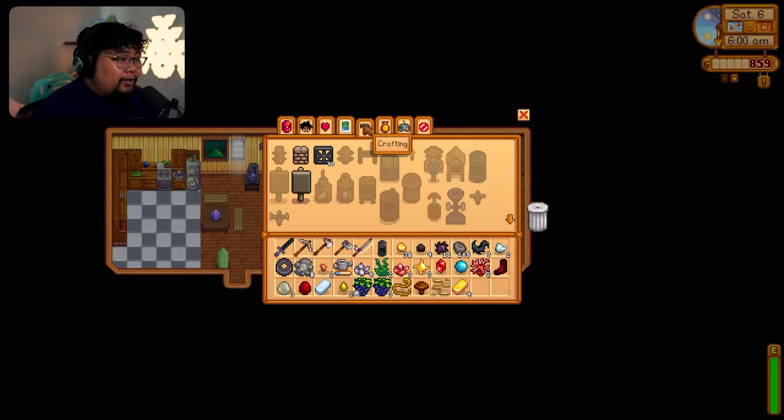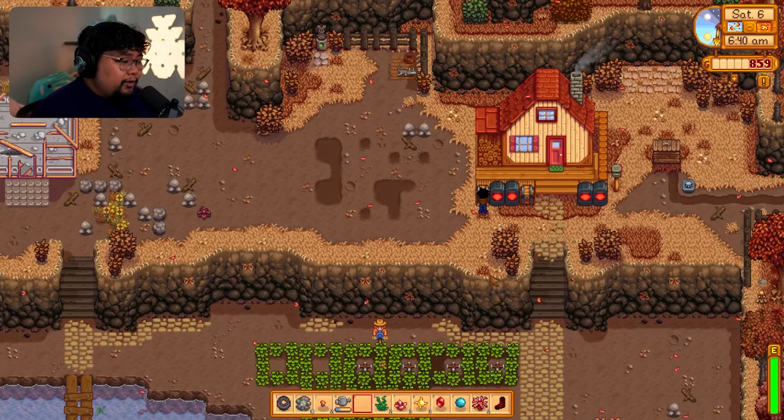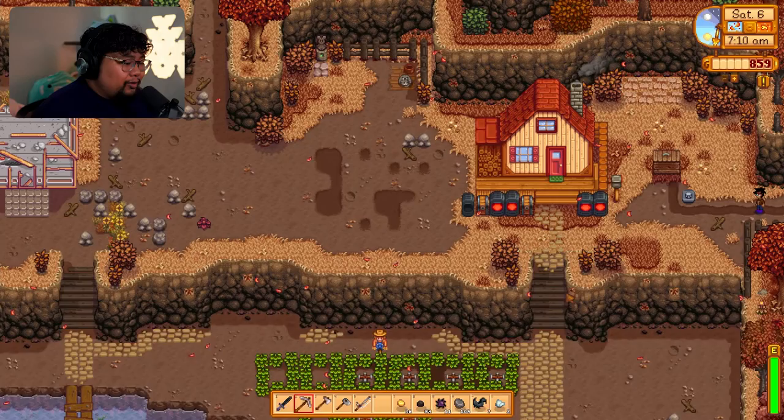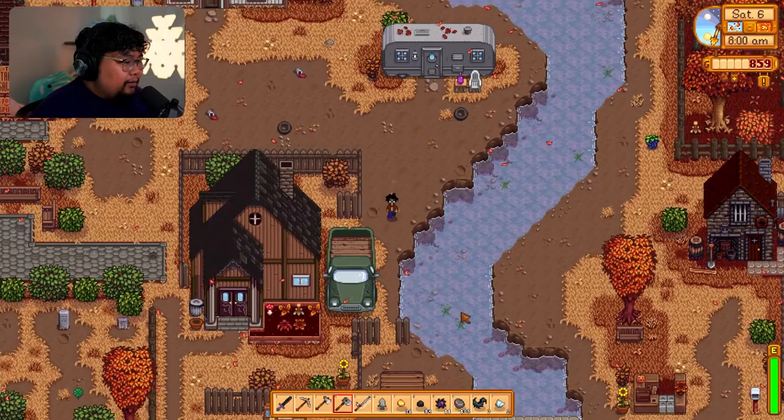I thought we'd bring up our mining skill. We can go ahead and make three more sprinklers and we should be done. We need to give these blackberries. We finally have another furnace — these are just going to be here until we get a shed. We need more wood. Let's go to Gunther — we should donate these fire quartz. We want to make sure we're not selling things we'll need in the future.